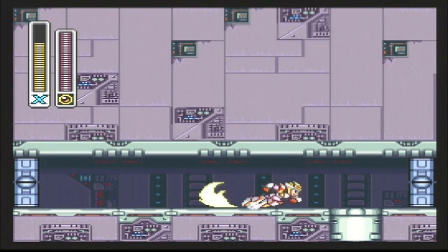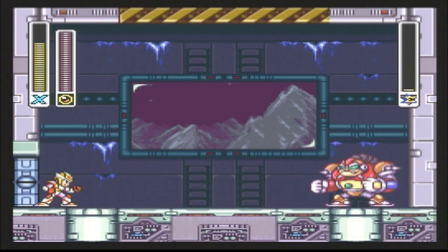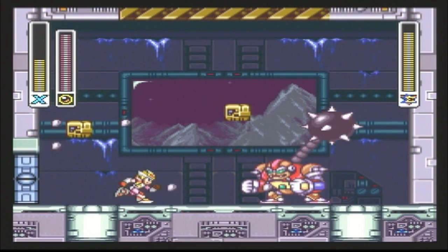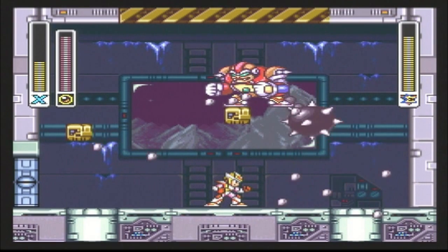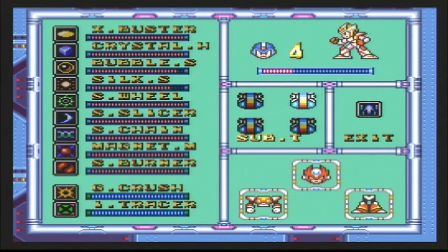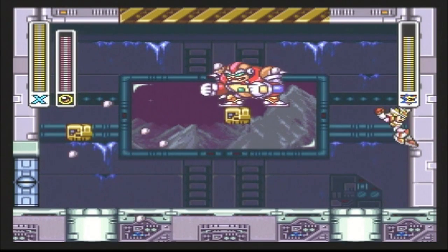You'll want to equip the bubble splash for this, because our boss for X-Hunter Stage 1 is Violin. We last fought this guy back in Wheel Gator Stage, and Violin's strategy is very similar to last time. He's still got the spiked ball, but this time the room will have blocks that come out of the background. These blocks can either help you or hinder you — if you're lucky, the spiked ball will rebound off the blocks away from you, but if you have bad luck, you might end up trapped and the spiked ball will utterly annihilate you.